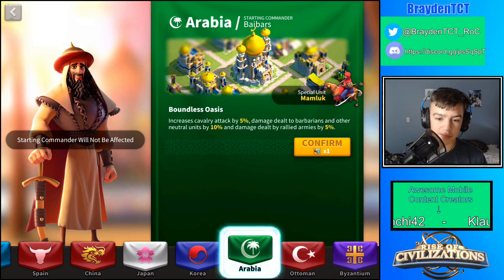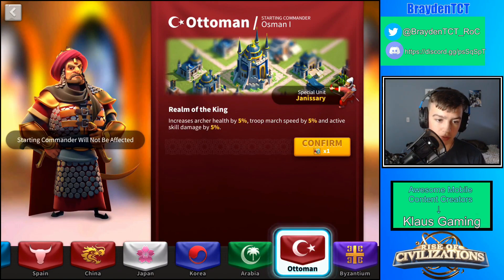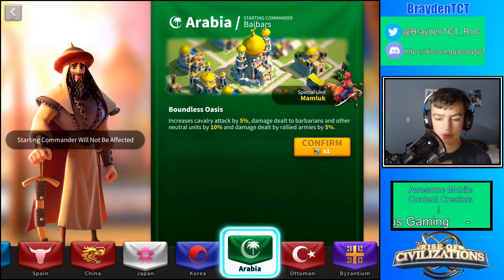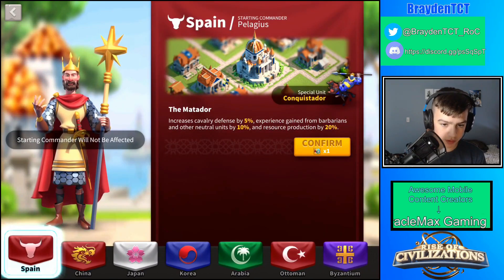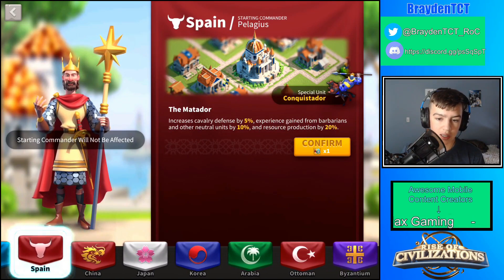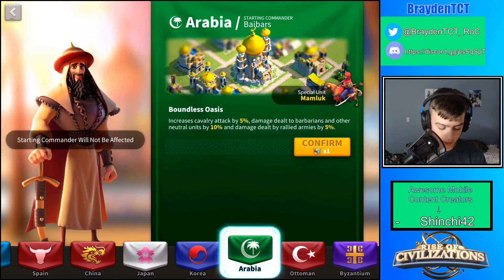I'm going to switch to Arabia — I've never switched civilizations before. I don't want to do Ottoman because cavalry isn't the best fit there. The reason cavalry is great is because they're super fast and will always outrun other troops. Cavalry-only units are really good. Infantry is good against cavalry but not as fast, and archers get countered by everything. I could do Spain because of cavalry defense, but I prefer attack for cavalry.